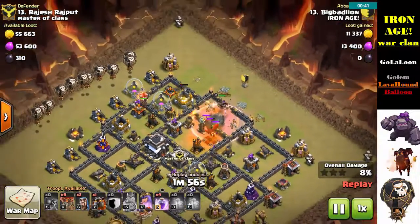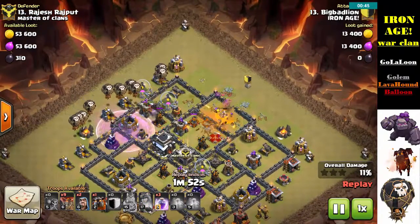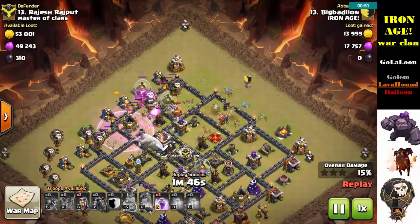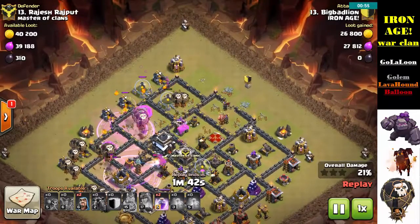You have to get your attack started quicker than any other attack with a Lava Hound because time can be a factor. I bring in two Lava Hounds from the Northwest and one from the Southwest, wrapping my balloons behind those Lava Hounds targeting the defensive units as they come in.